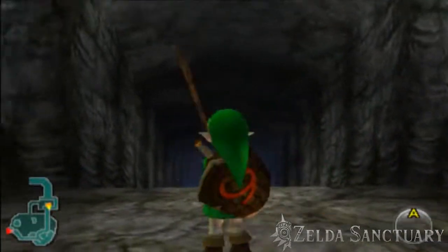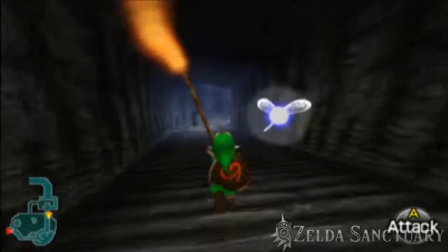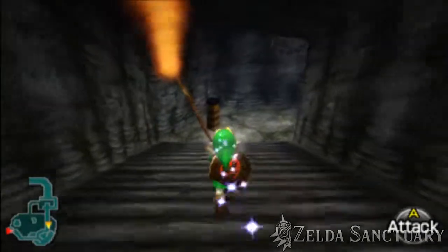Hey guys, Gunsy here with Zelda Sanctuary with our Heart Piece guide. This Heart Piece can be located at Zora's Domain as Young Link. Near King Zora, you'll see two lit torches.